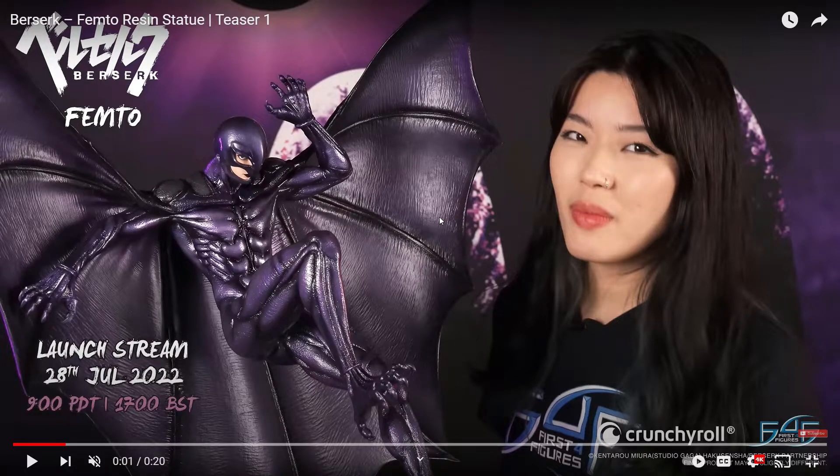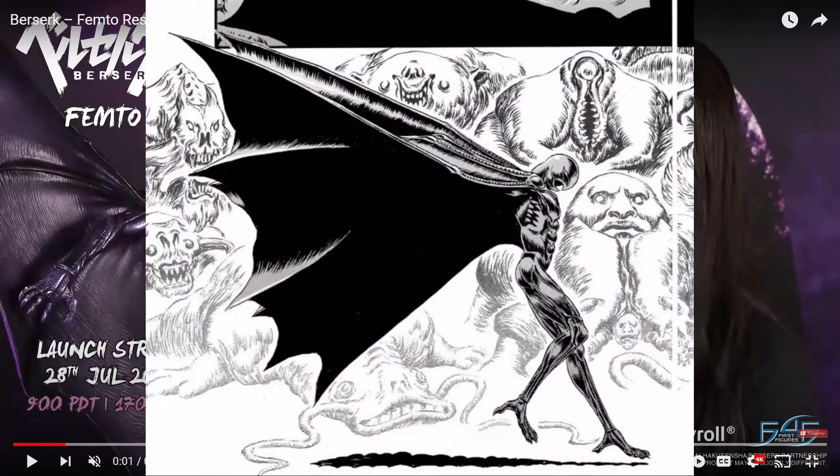So here's a new Femto right here and it looks pretty interesting. I had mixed feelings about it — when I first saw it I was surprised how awesome it looked. But now that I've been looking at the photo for some time, it's very weird. Because the pose for this statue is kind of weird. I don't remember him ever doing this pose. The only time he really did this was when he was gliding down in front of Guts, but his hands were back and you could just see his feet landing. So it could be the same pose, but from seeing it, it doesn't look like it.